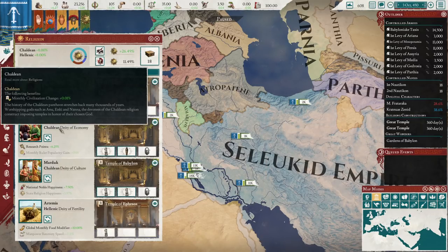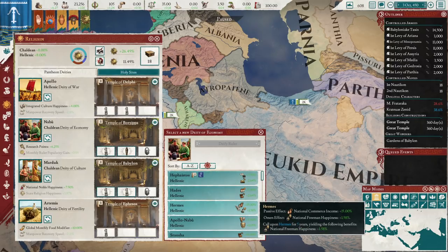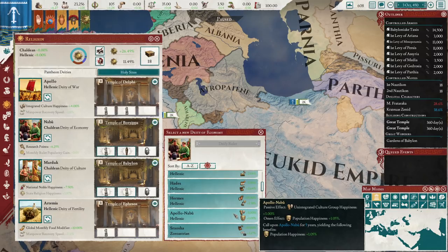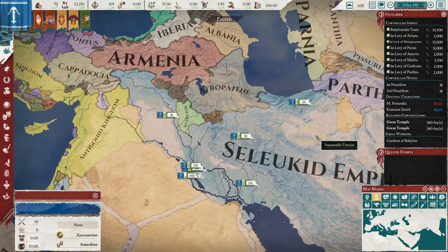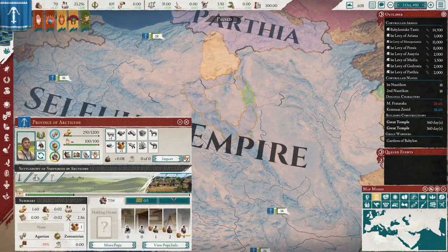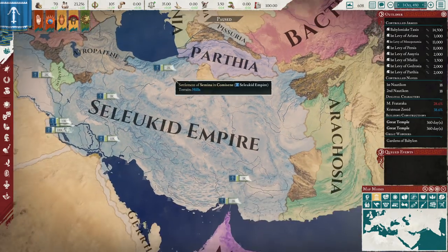So you basically want to replace Naboo here as well. You could go Hermes, who gives national commerce income. The other option is Apollo-Naboo, which is kind of a hybrid deity that gives plus three unintegrated culture group happiness. It's amazing that you can almost get your lands stable just through innovations and your religion.